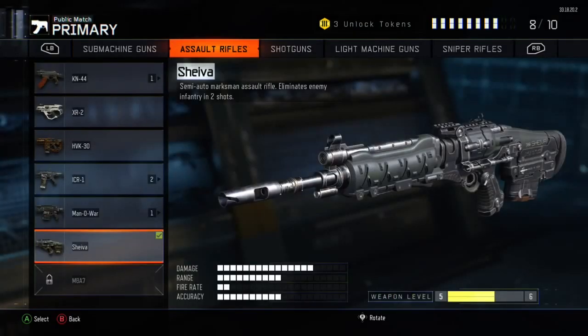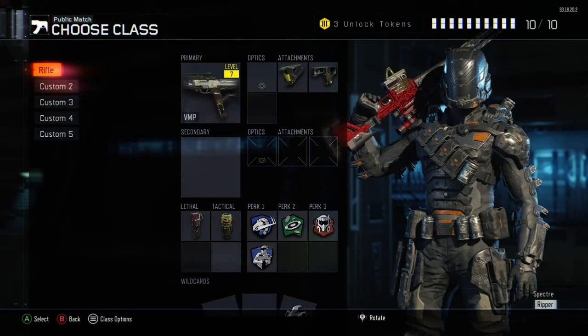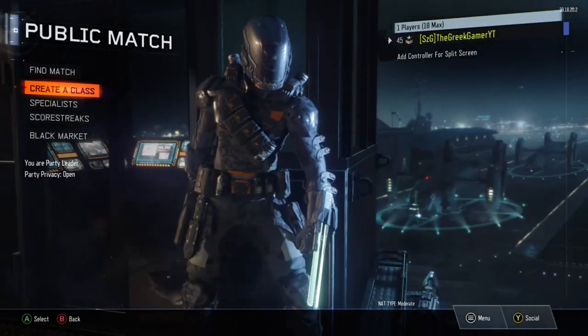As for Assault Rifles, I'm not going to go into depth on them. All of them are honestly amazing in this game — use whatever one you want. I've used all of them a decent bit. I am in love with every single Assault Rifle in this game. Definitely my favorite class of guns, behind Snipers.